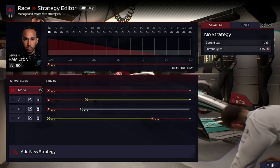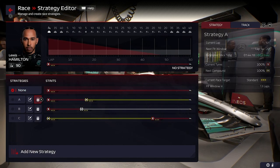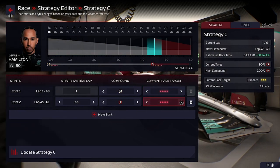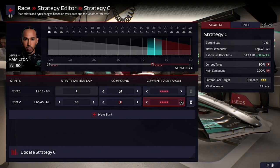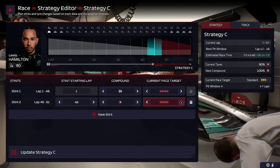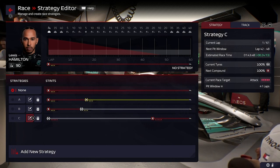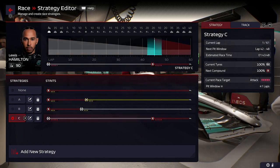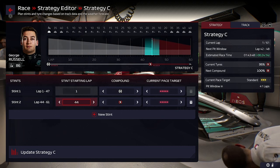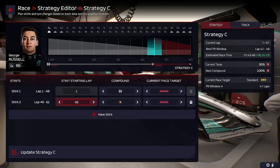Thinking about strategy: soft to medium, medium to soft, or even hard to soft going aggressive throughout. I think hard to soft might be what we have to do with both cars — we might lose some pace at the start but it could work. So we're going to start on hards with Lewis Hamilton, going to around lap 45, giving us at least 15 laps on the soft tires to finish.